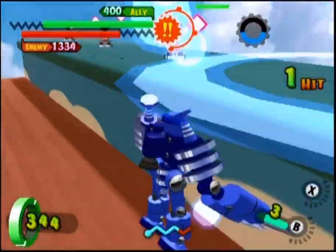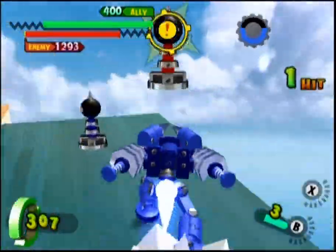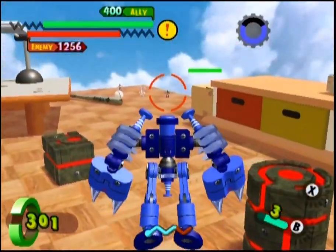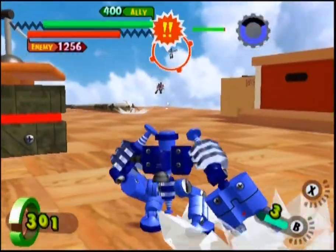His melee B attack bashes his opponents with his pincer-like arms. It does a pretty decent amount of damage and it can send the opponents flying, so it's good for pushing enemies away and getting them where you need them to be.